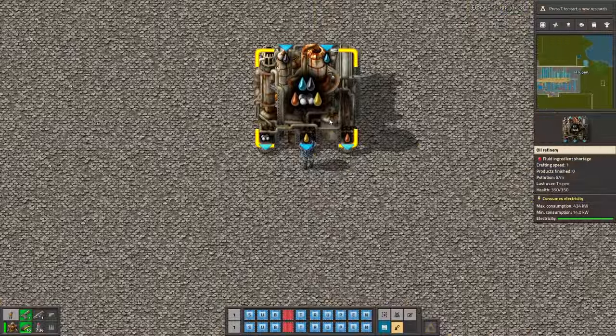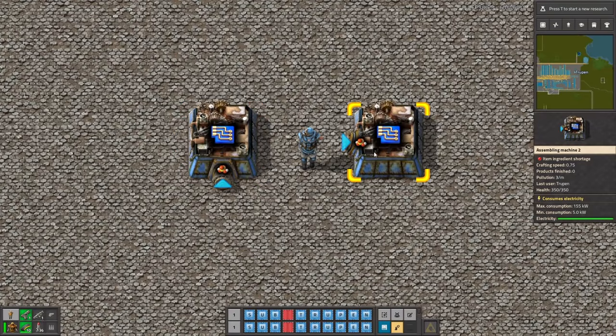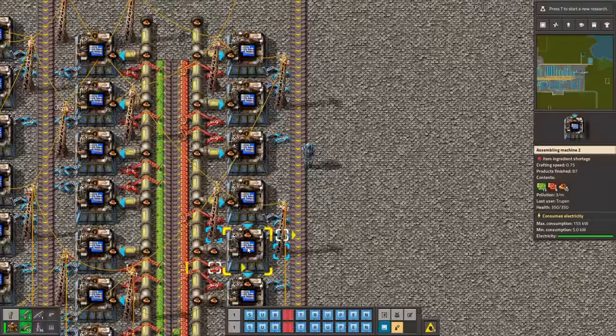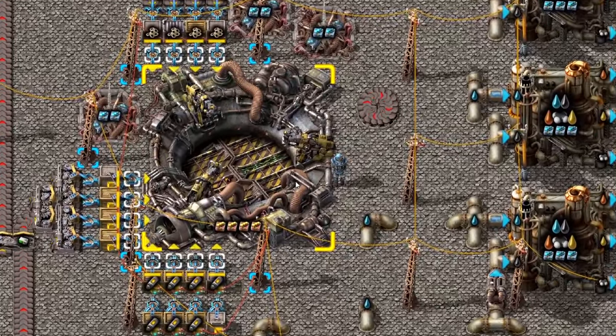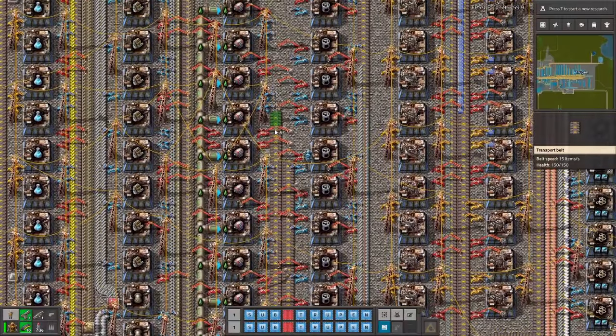R allows you to rotate belts and machines — I know all of you already know that. But what about pressing Shift+R? In this way you can rotate something in the opposite direction. Very useful especially when you are working with belts, fluids, balancers, or any other buildings that require a lot of rotating, like train stations.